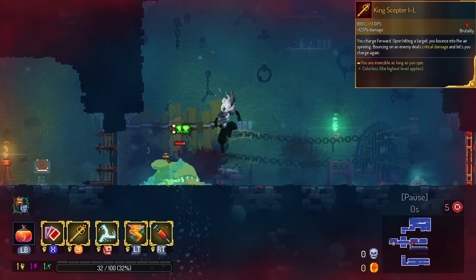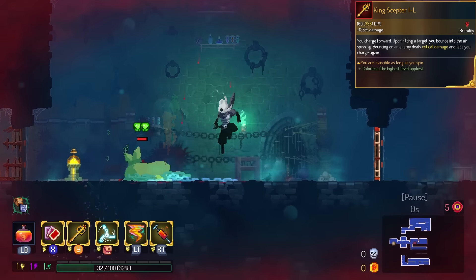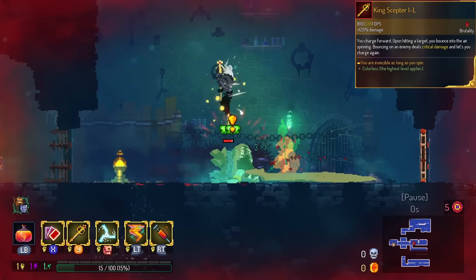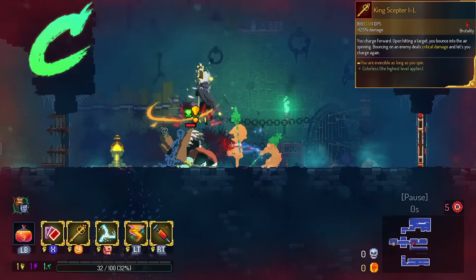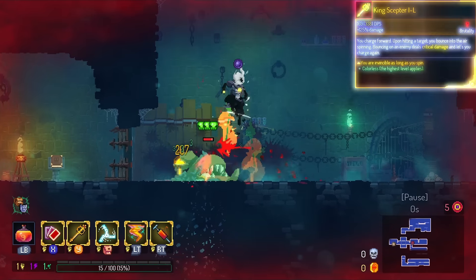King's Scepter gives you invulnerability on the spin. When you hit an enemy normally, you'll bounce into the air, and while spinning you are invulnerable — but only while spinning. This is in the C tier. I couldn't find a lot of monsters to replicate the invulnerability on, so I highly doubt you'll actually see this in action.